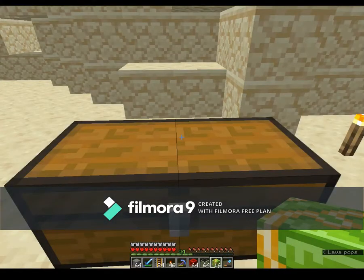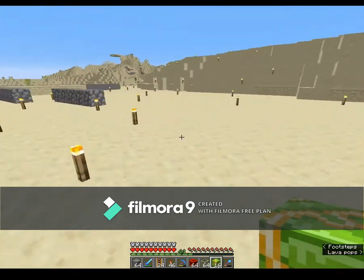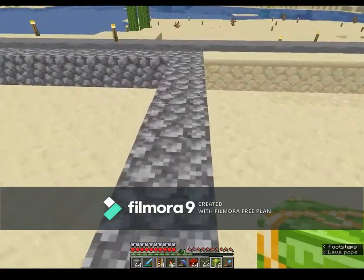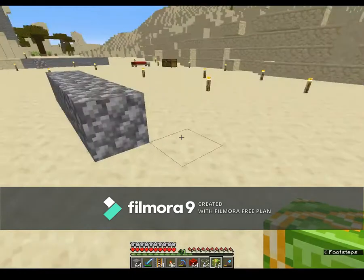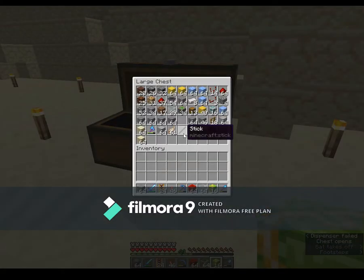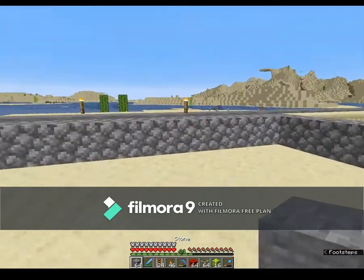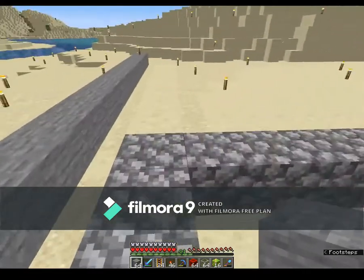I'm going to quickly clear out this last bit here and then we will get building. I've cleared out a huge space and marked out a few measurements. This is where the bamboo farm is going to be, and the furnace is down here. I think we've got everything we need to start.